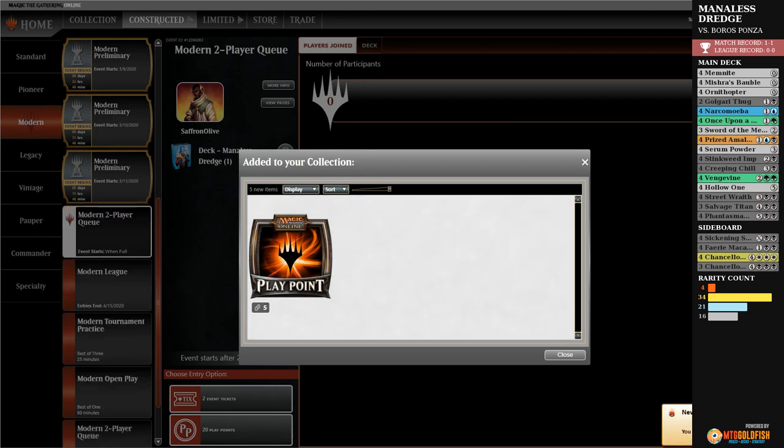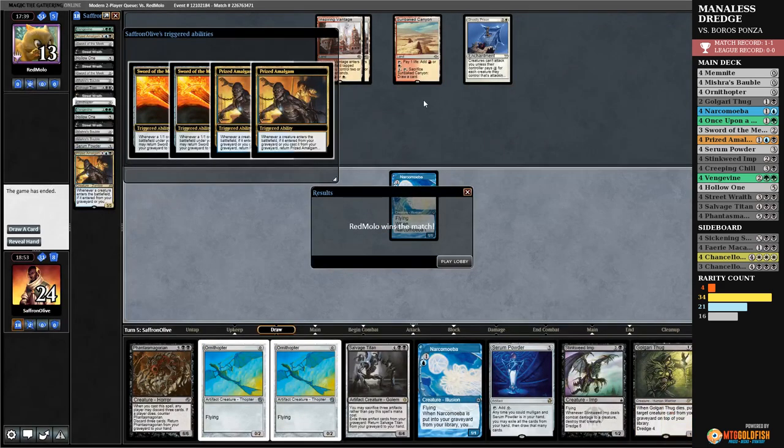I've played a lot of matches of Magic. I'm sure there's been something along the way that's weirder, but Manaless Dredge versus Ghostly Prison Mana Tithe Boros Ponza — that's got to be very close to the top of weirdest matchups I've ever played.